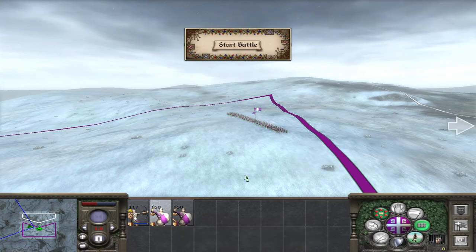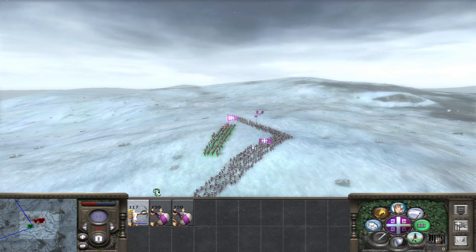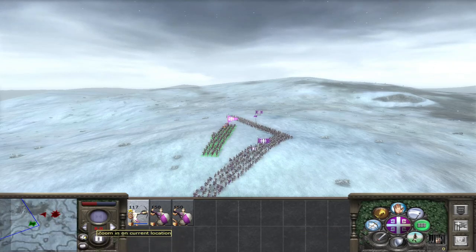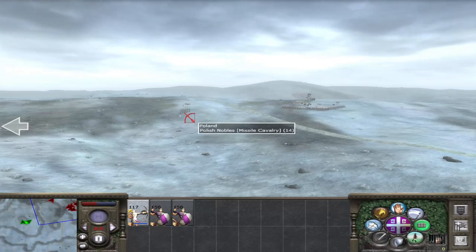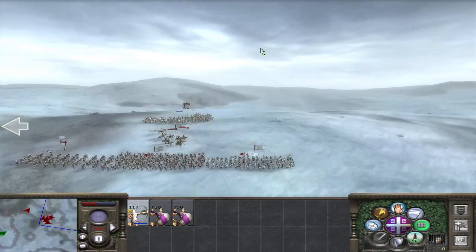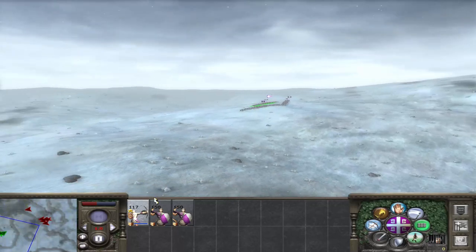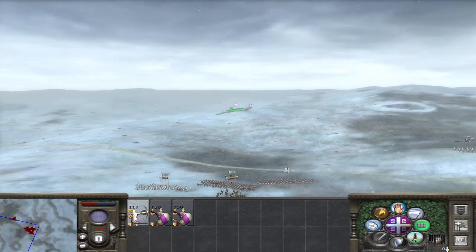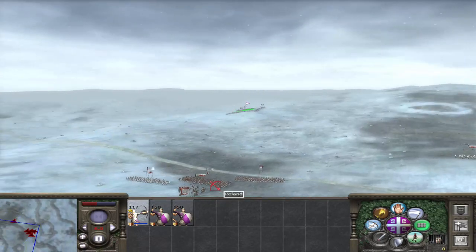We'll just form a V shape and put our archers in the middle of it. Start the battle. Zoom in. That unit of Kiev ran away and they're forming up. If they get a good charge in with their general, they will probably break us. But we'll have to see how many kills we get with our archers.